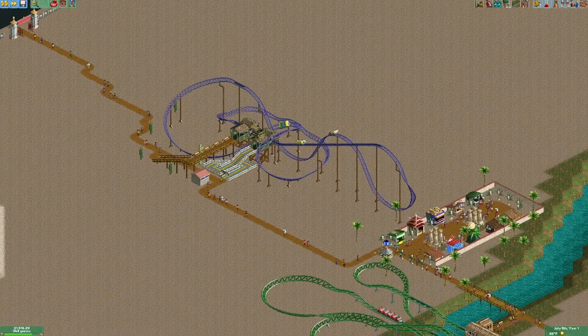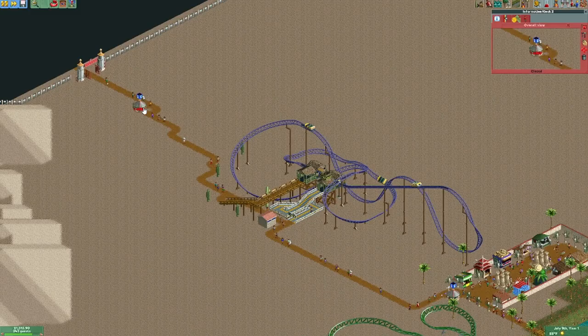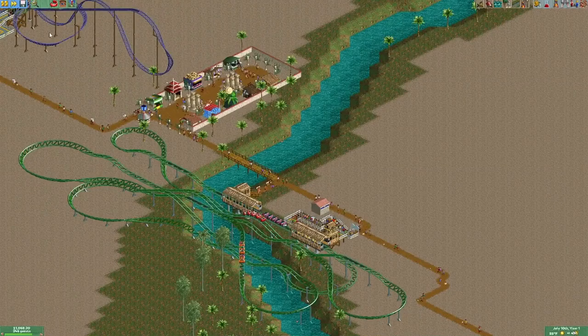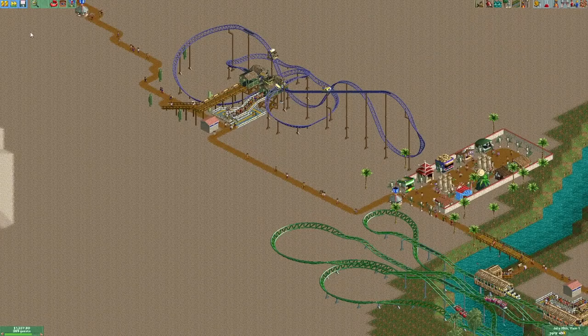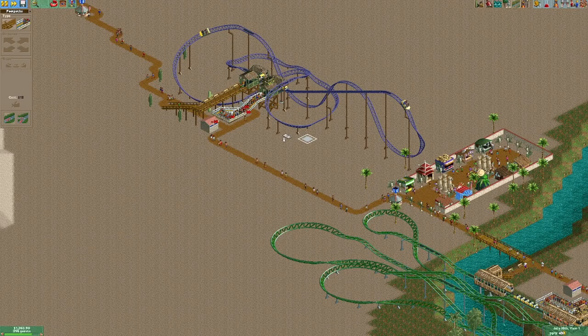I'll put some benches so that if guests want to throw up, it's not on the paths — they can just sit down and recover. Final charge is $4.50, opening it up. I'll put a kiosk right there and another kiosk there — the next time it rains, that's probably game right there.